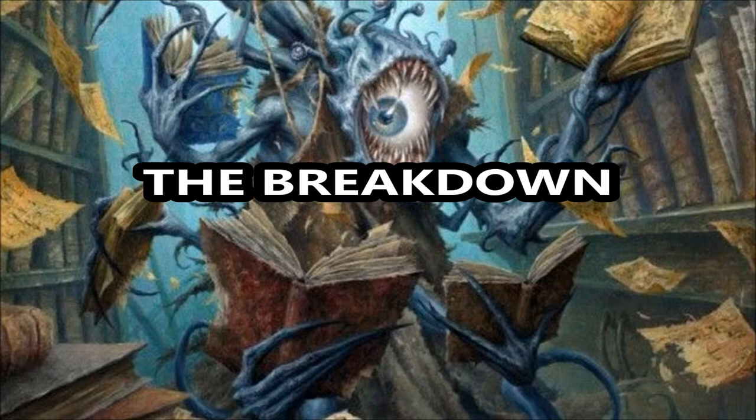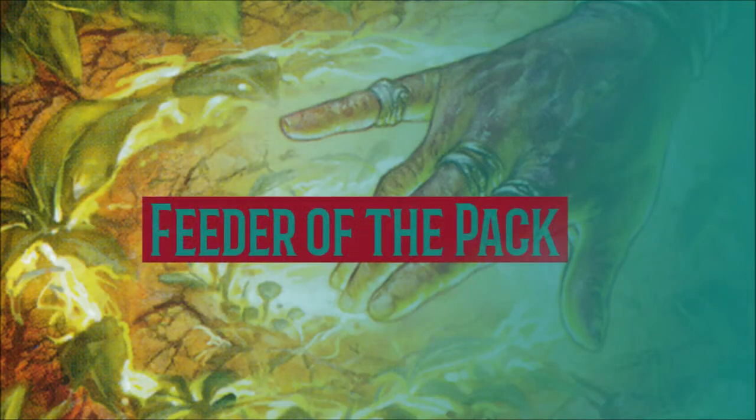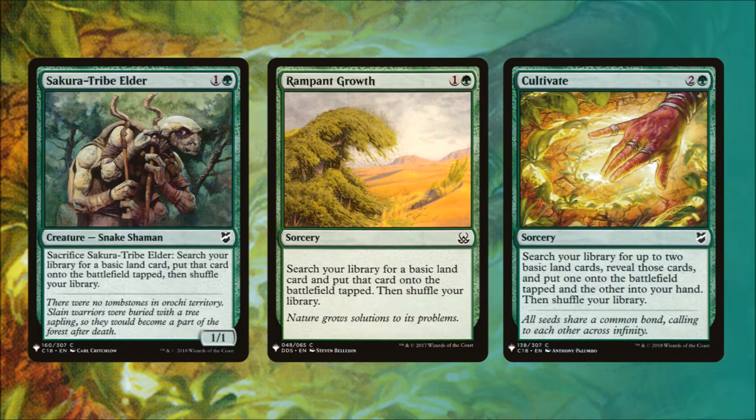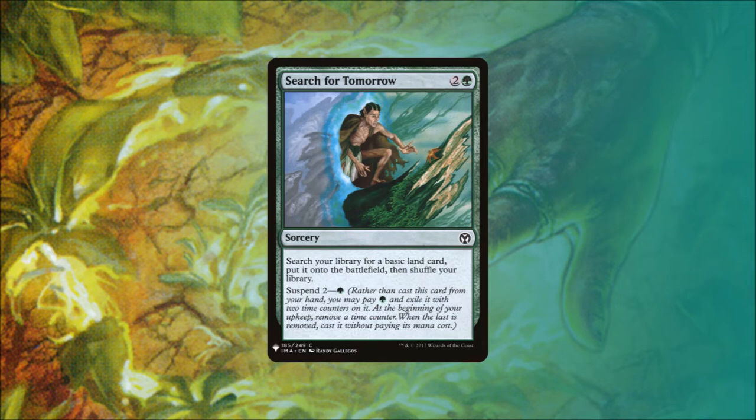In our first section we are going to use ramp to help get our 6 mana Planeswalker and a rather expensive signature spell up and running as soon as possible. Sakura Tribe Elder and Rampant Growth are both spells that cost 2 mana that allow us to search our library for a basic land card and put it into play tapped. Cultivate does the same but allows us to look for 2 basic land cards, putting one onto the battlefield tapped and the other into our hand. Next we have Search for Tomorrow — a 3 green mana spell that lets us search for a basic land and put it onto the battlefield. We can also suspend it for 2 turns and only pay 1 green to get this effect at a cheaper cost.